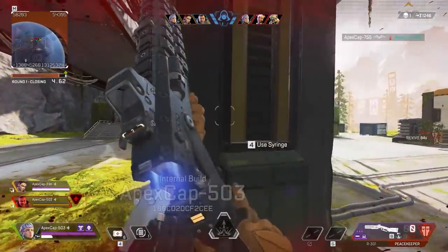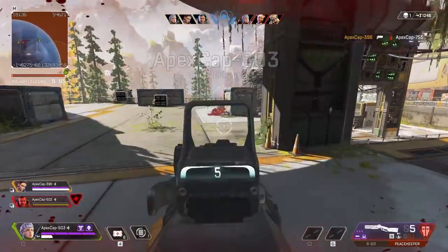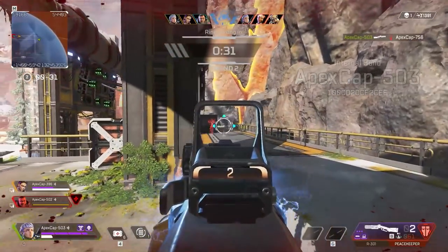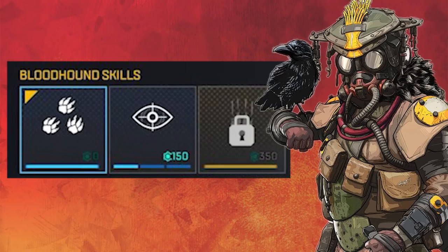Now we get into the important information. I don't want to focus on each specific legend too much, but I want to show a screenshot on screen of how much their abilities cost, how many you get by default, and briefly mention how good I think they are. Starting with Bloodhound — you probably don't need to hear this again — Bloodhound is S tier in the normal battle royale, he's S tier here, maybe even more so. His tactical which gives a pulse of information is incredible; you always get one, it costs 150 credits and you can have 3 total. The ultimate is also fairly cheap considering it's a boost to movement speed and helps with spotting prey. If you're new to this game and want to play a strong character, Bloodhound's the best bet hands down.